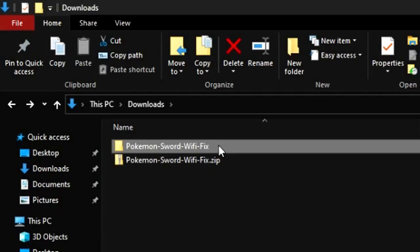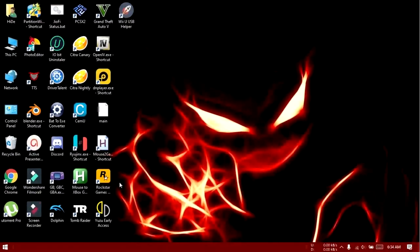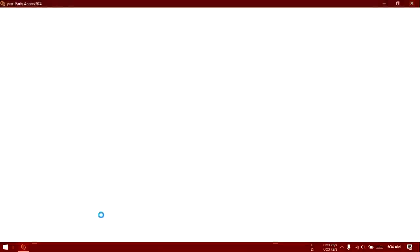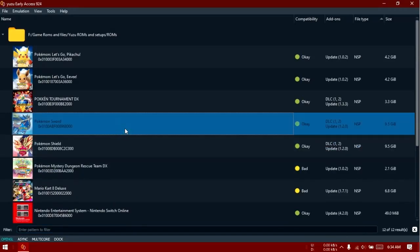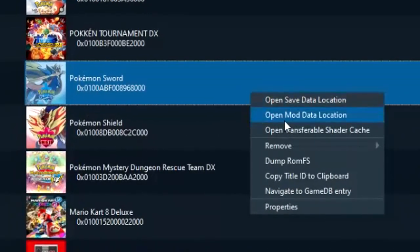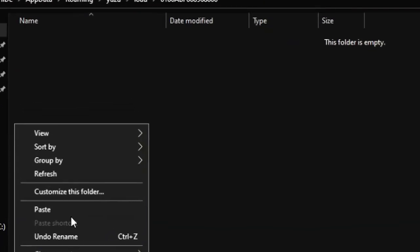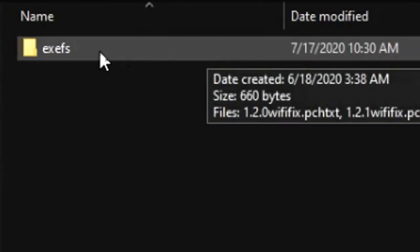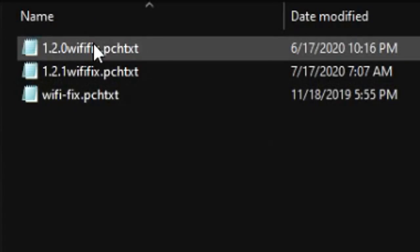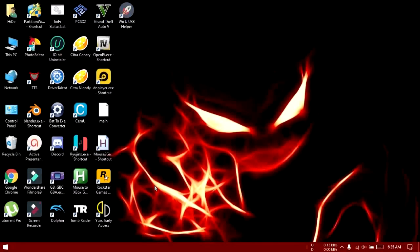Now go back and cut this folder. Close this window and open Yuzu. Right click on the game for which you downloaded the mod and then click 'Open Mod Data Location.' A folder opens. Right click here and then click Paste — that folder will be moved here. Check that it has exofs inside it, and inside exofs it should have these files. If it looks like this, close this window, then close and reopen Yuzu to load this mod.